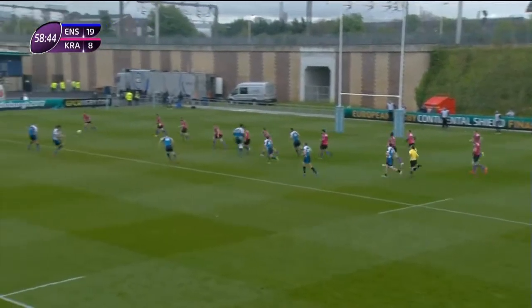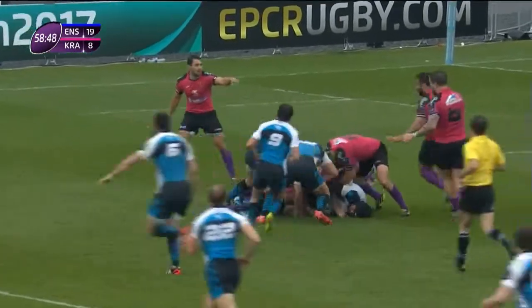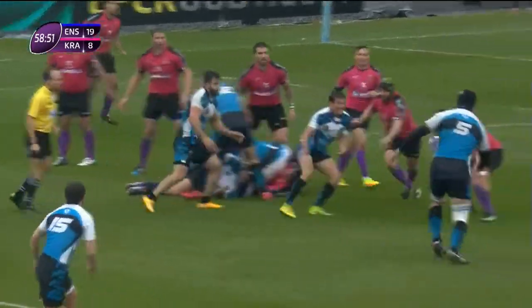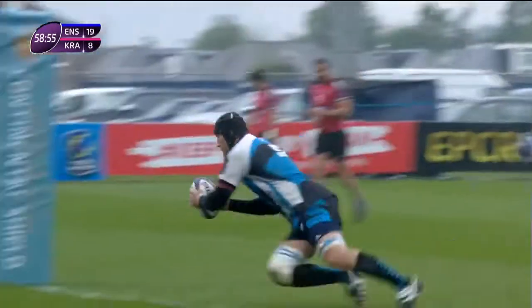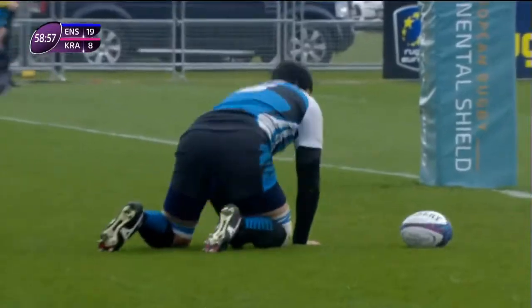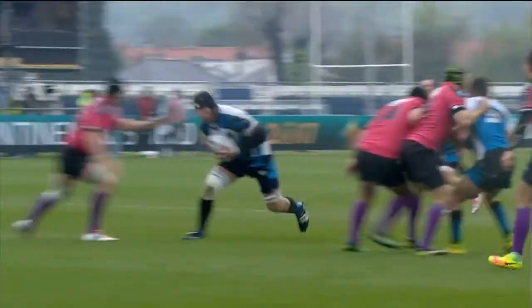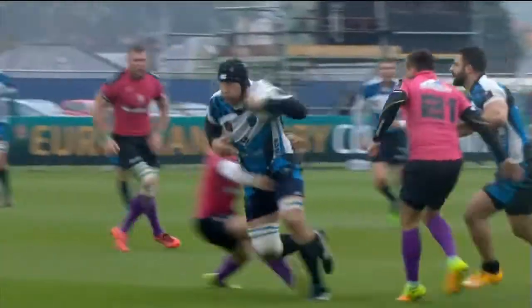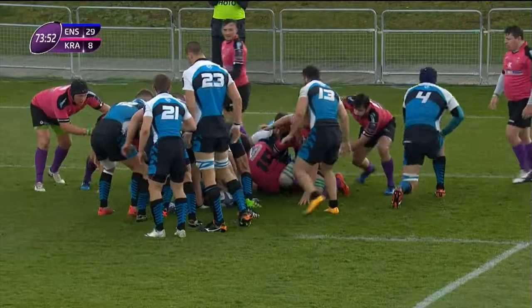Into play, scrum half with guys in, and the ball is sent right the way across. Picked up again — lovely flat pass that one into the hands of Gargalik. Gargalik away from one, away from two and over. You feel it's been coming. Great play from Sherban the scrum half, a lovely line of running from Gargalik, and those two missed tackles so costly.